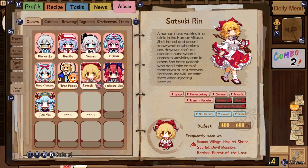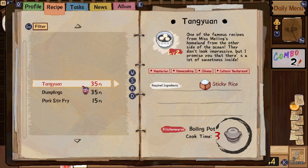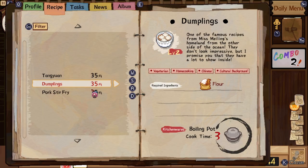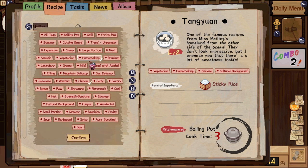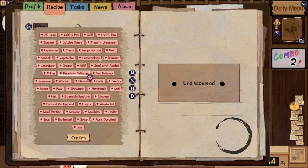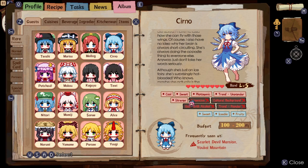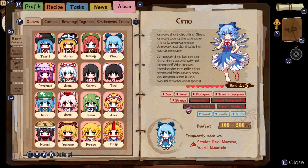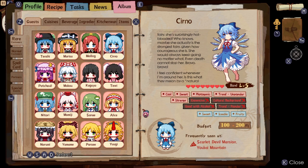This is where most of the strategy and complexity comes into the izakaya portion. Each character has dishes and drinks they like, as well as types they do not like. As you discover character tastes, your journal entry for that character will be updated with that information, and your journal ends up becoming crucial for doing well. Out of a character's list of liked foods and drink traits, they will ask for one trait of each. Making them food that satisfies multiple traits increases your potential rating, but giving them the exact trait asked for is worth more. Coming up with creative food and drink solutions turns into a bit of a puzzle. For example, Cirno asks for a cool dish but also likes sweet dishes, so you might give her a peach tapioca.